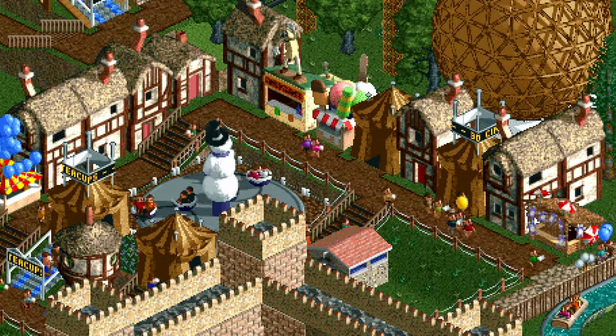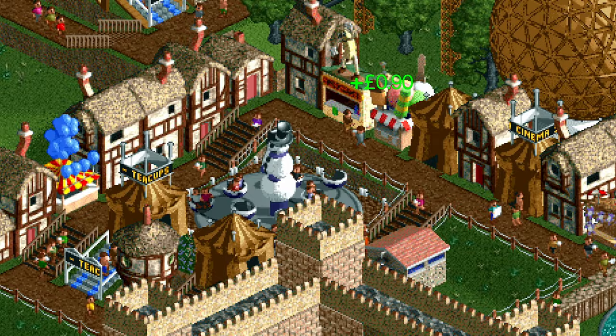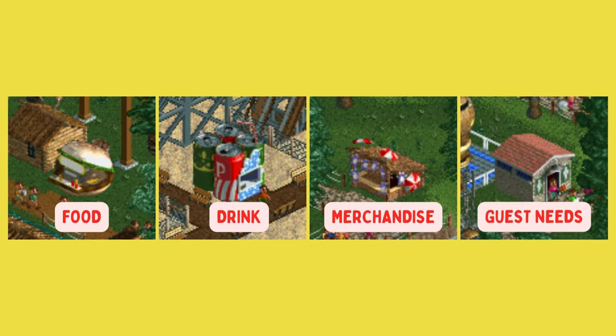First up, the basics — the stuff you probably already figured out. There are four types of shops and stalls in the game: food, drink, merchandise, and what I'll call guest needs.